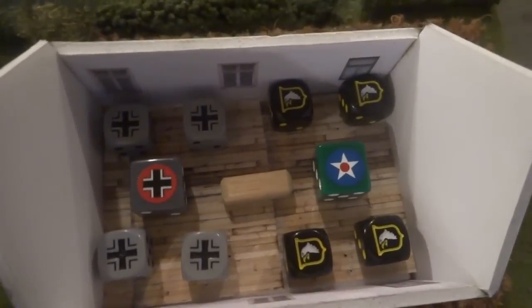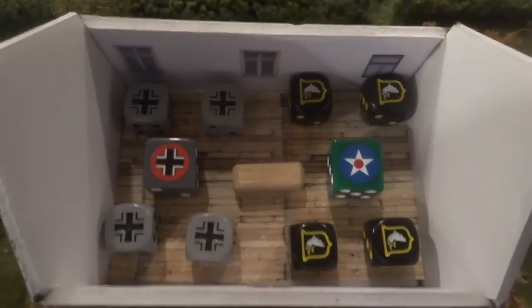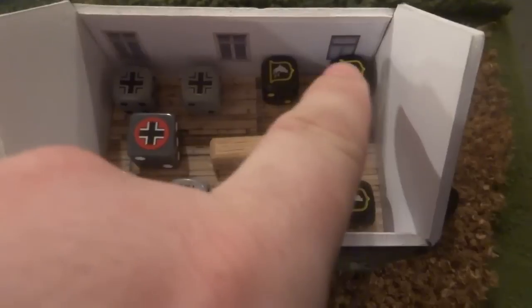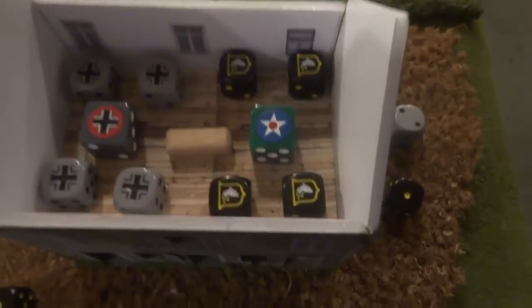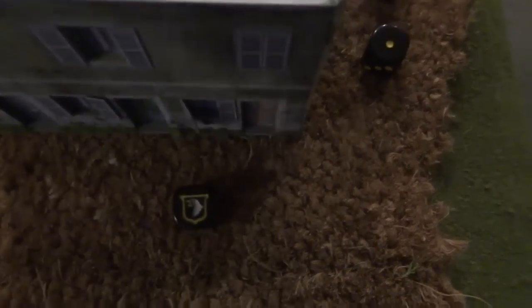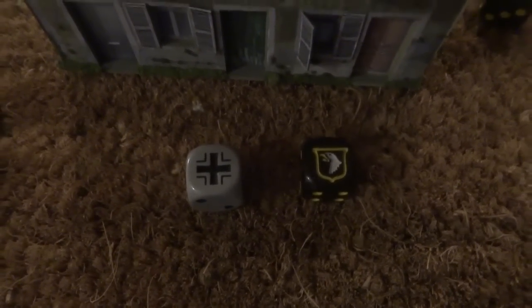Fighting within buildings is treated a little bit differently than fighting outside. The dice here represent the platoon commander and their four squads — the US platoon commander and their squads. They're going to pair off with each other. Fighting in close combat in Crossfire is very, very deadly — it's devastating. There are modifiers, and each side has a roll. The veteran status matters here.